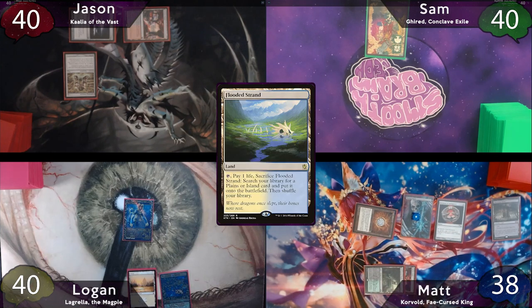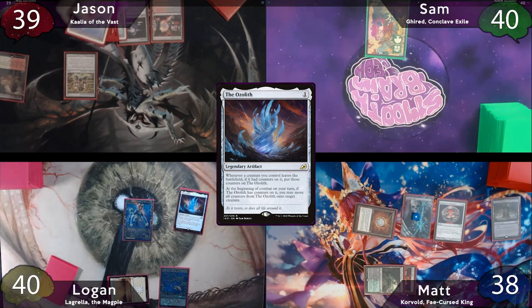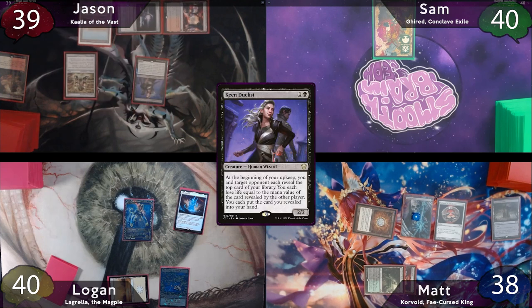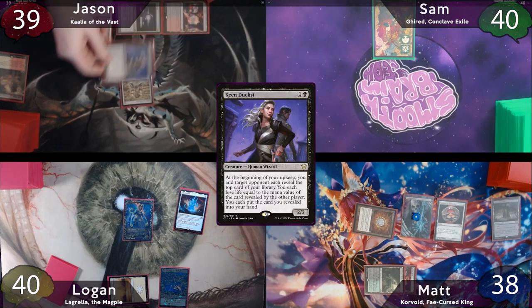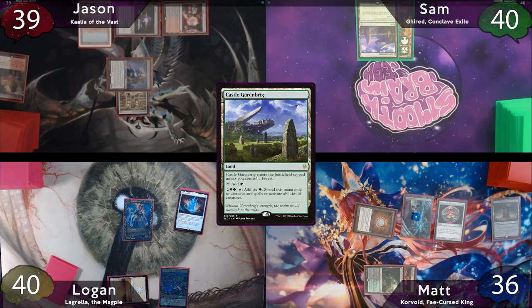Logan plays Flooded Strand, casts Ozolith, and then passes to Jason, who plays and fetches with his Arid Mesa for a Scrublands. After this, he'll cast his Keen Duelist and put the Lightning Greaves on it. He'll then move to combat, bonk Matt for two, and pass the turn to Sam, who just plays an untapped Castle Garenbrig and passes to Matt.